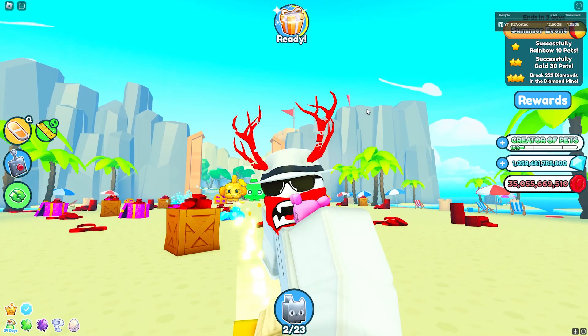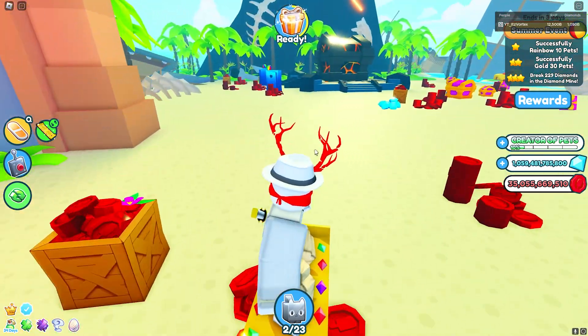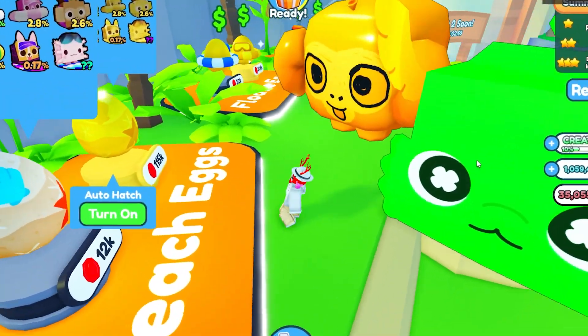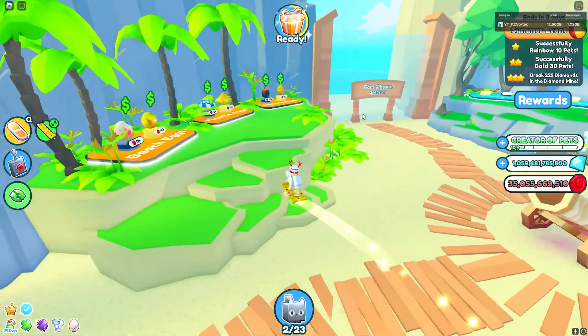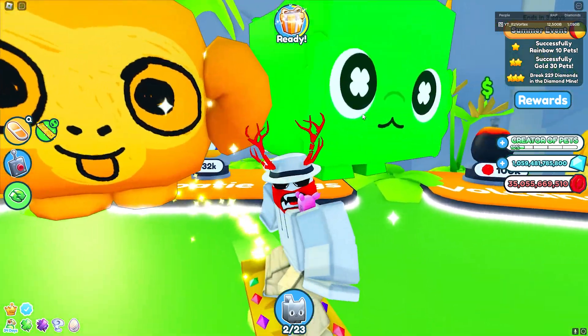We also have a couple more reveals: the Scuba Shark and the Underwater Egg. So we've received three egg leaks total, meaning most likely those are the three eggs inside the area, just like Part 1. I'm honestly hoping there are going to be other features inside this update beyond pretty much the same structure as the last update, just with better pets.